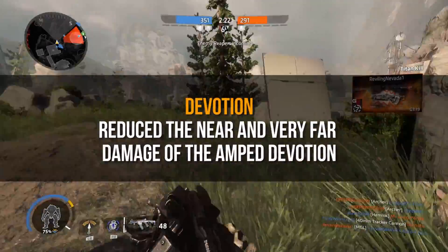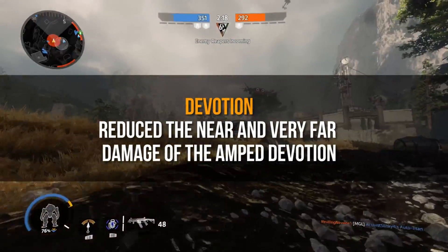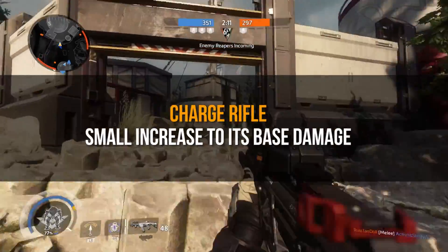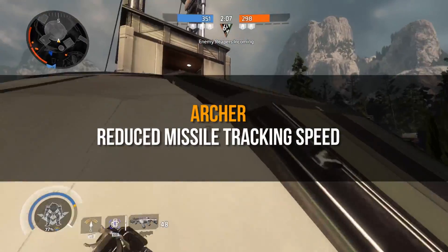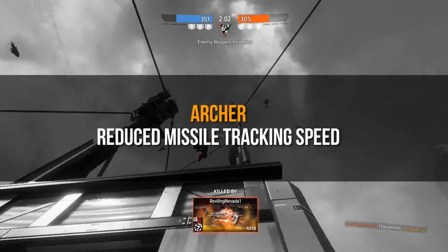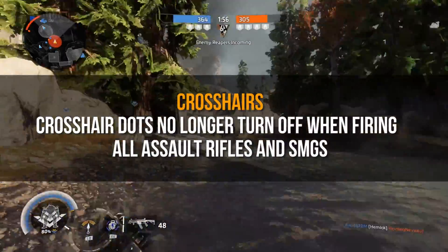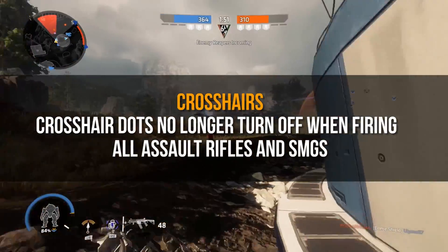The Devotion has had a reduction to near and very far damage on the amped version. The Charge Rifle gets a small increase to its base damage. The Archer has a reduced missile tracking speed — it will still continue to track targets, but not to the extreme amount it has been since the last patch.